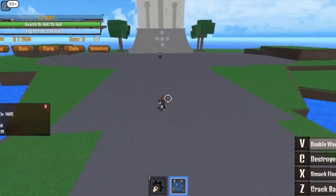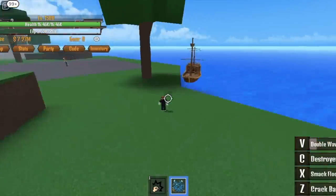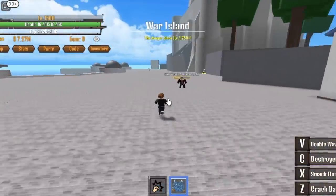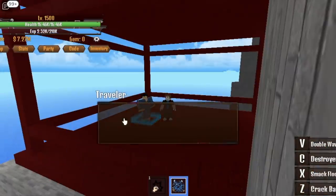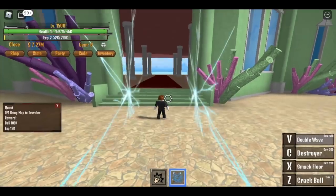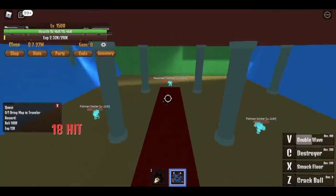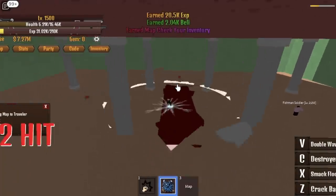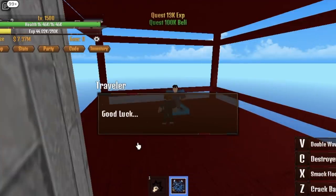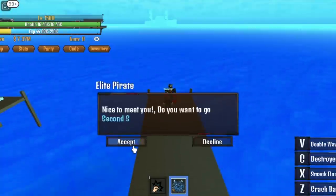The final mob is very easy — do this until you reach level 1500. For the final quest, head to the war island — Marine Ford. Talk to the traveler, and he will ask you to go to the fish land. Defeat the seasoned fishman, the strongest mob in that island, and there's a chance you'll get the map. Luckily we got it fast. Give the map back to the traveler, head to the starting island, talk to the elite pirate, and he will send you to the second sea.